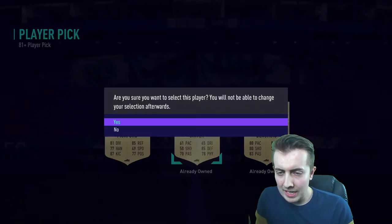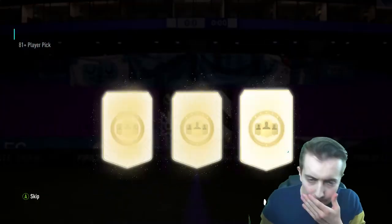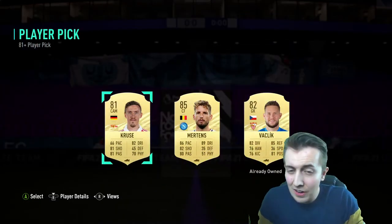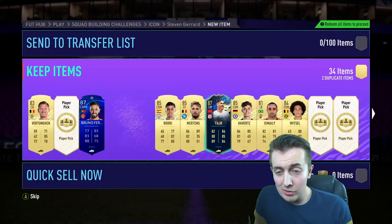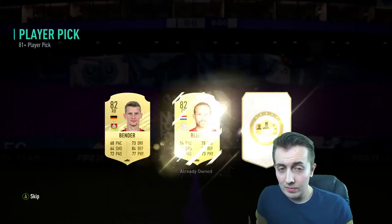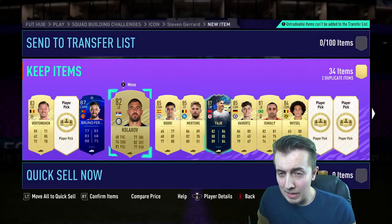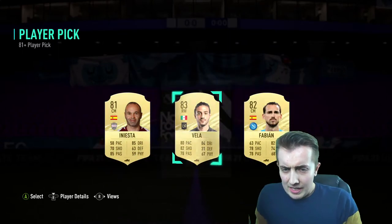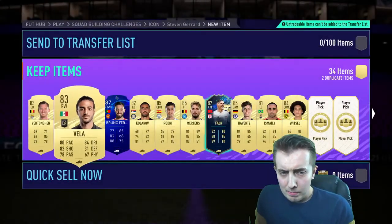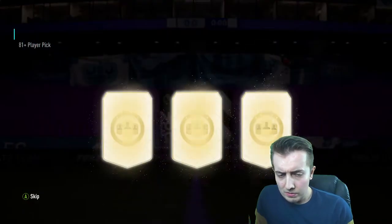Not great, but I'll take Ginter in the hopes that he's tradable. 85 Mertens as well — that's pretty good considering how cheap these are. You also get an 82 Korolov — probably should have taken Bender but it doesn't really matter. 83 Vela, okay. So basically the first page done.